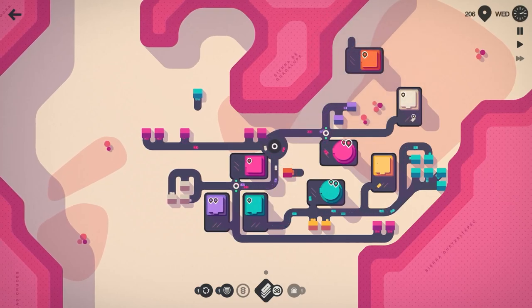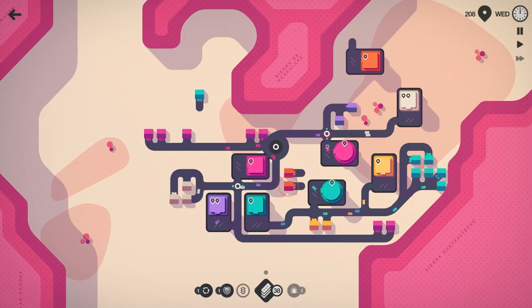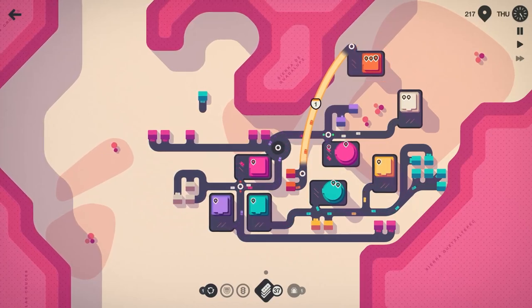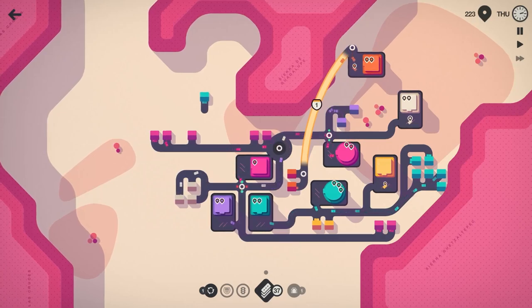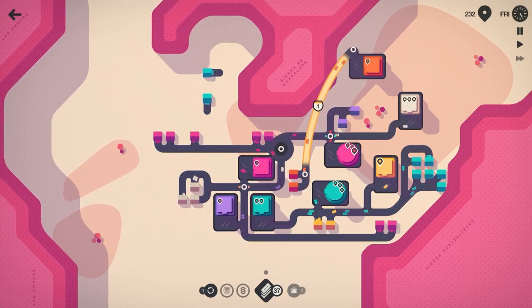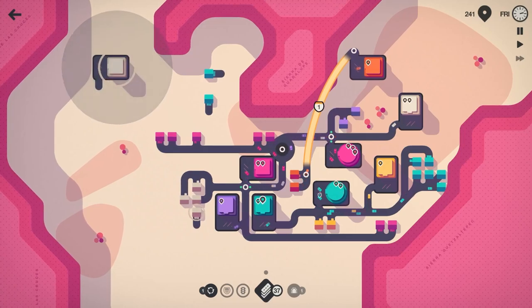We got orange spawning in there — two oranges. So let's go ahead and use the power of our motorway and do that for now. I don't think that's the best thing to do but that's what we're going to do. We might be deleting that motorway at some point. A couple more teal houses spawning in up there, but I think we'll leave those be for now.